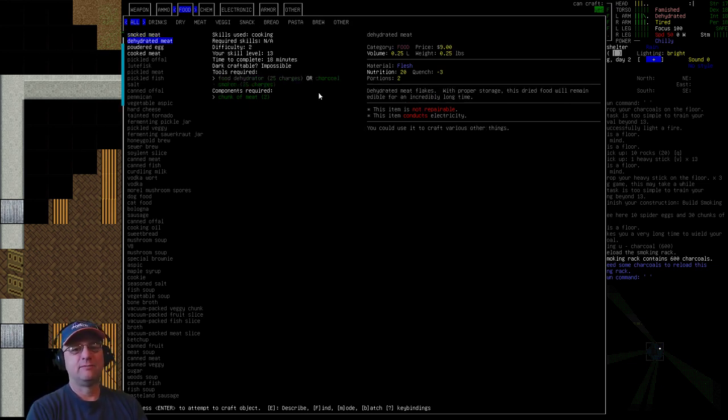We also have the option for dehydrated meat: that uses a charcoal smoker with 25 charges and only two chunks of meat, but it's not quite as good in nutrition or portions, so I prefer smoked meat. However, some recipes use dehydrated meat in place of standard chunks — they may not allow smoked meat as a substitute. So just be aware of the difference. I usually do a roughly 75-25 split between smoked and dehydrated meat.